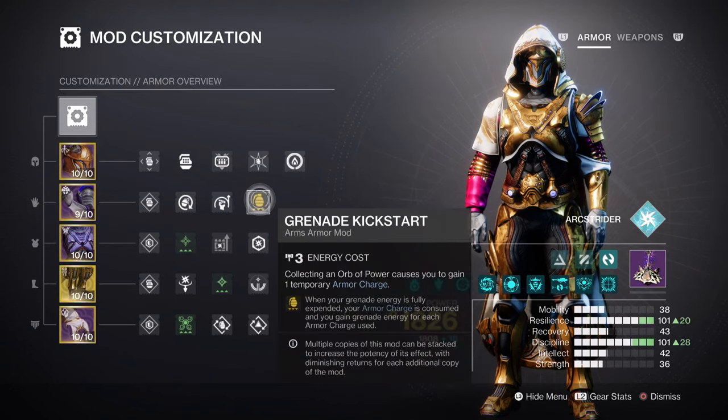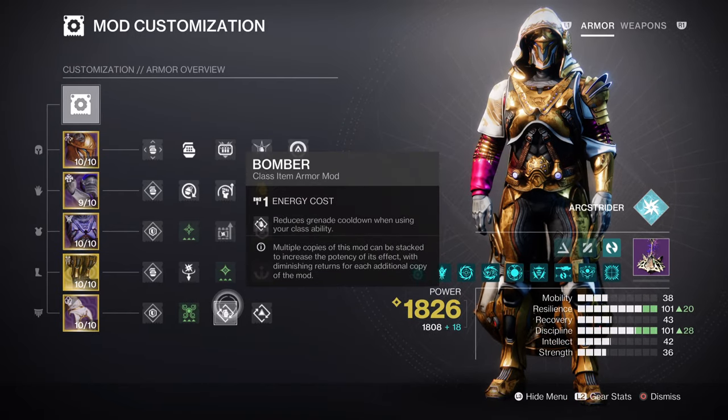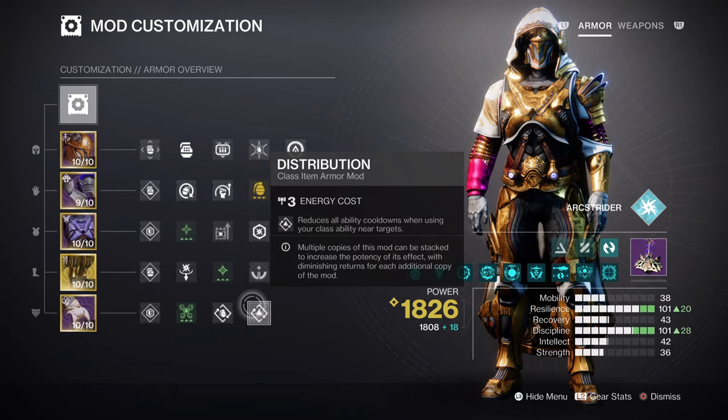Having Grenade Kickstart for 34.4% Grenade Regen, Elemental Ordinance for 10% Ability Regen, Bomber for 12% Grenade Regen, and Distribution for 4% will be the ideal options to reduce that cooldown further. This should be more than enough to balance out the stat, but if not, then adding Impact Induction x1 or x2 will also greatly benefit the stat if acquired.